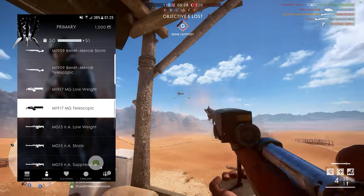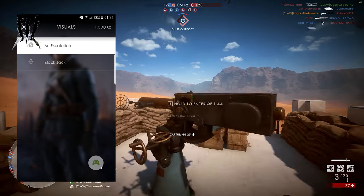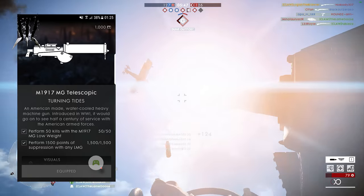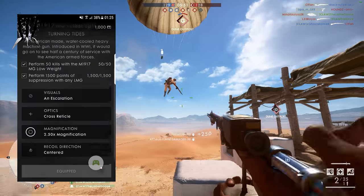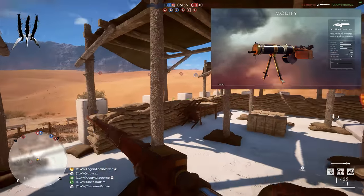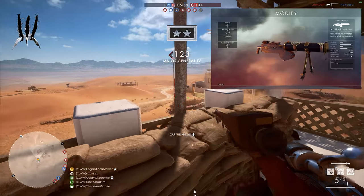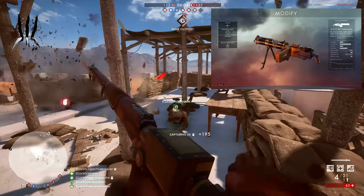Here you can change your optics, recoil direction, magnification and of course visuals — and that's the one you want to click. In here you can see your available skins for the weapon. I've got one called Escalation. This skin has not been in any other divisions and I didn't get it in any battle packs. This skin can be applied to the weapon through the app or the website, and as you can see it looks pretty cool.